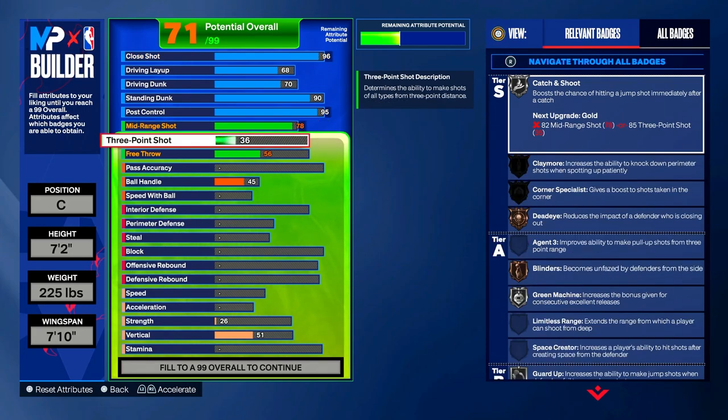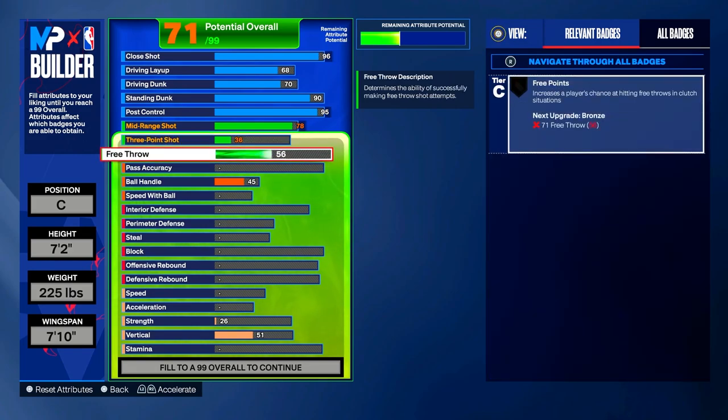For your 3-point shot, you're only going to put it up to 36 — it's not going high at all. Kareem Abdul-Jabbar cannot shoot 3s. For free throw, put it to a 71, which gives you Free Points on bronze, increasing the player's chance of hitting free throws in clutch situations. This badge won't mean much in the park or Pro-Am 3s, but will be clutch in the rec or Pro-Am 5s.